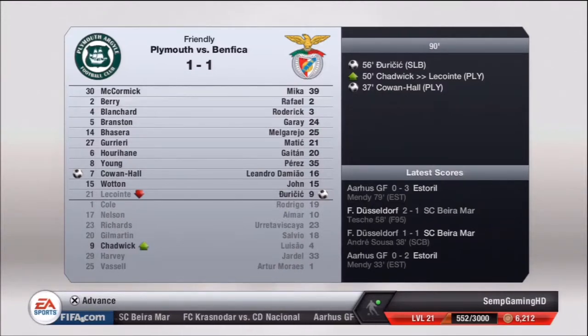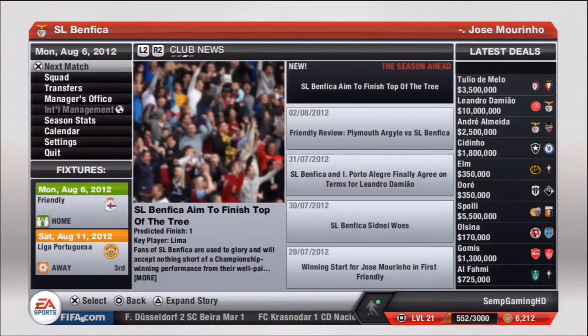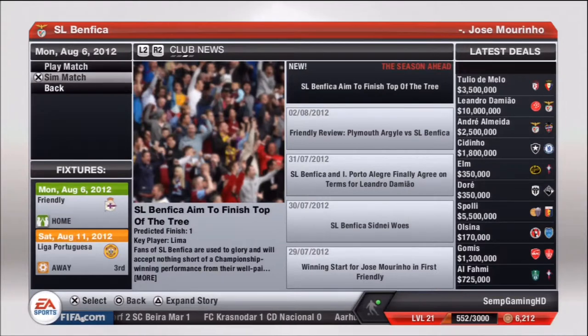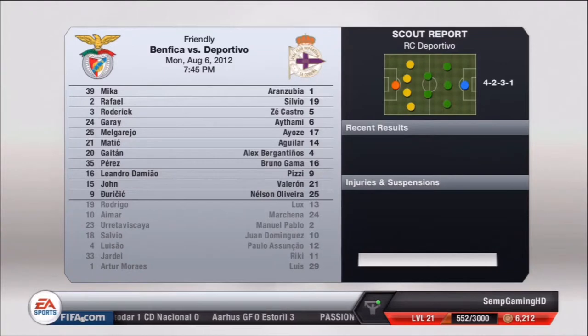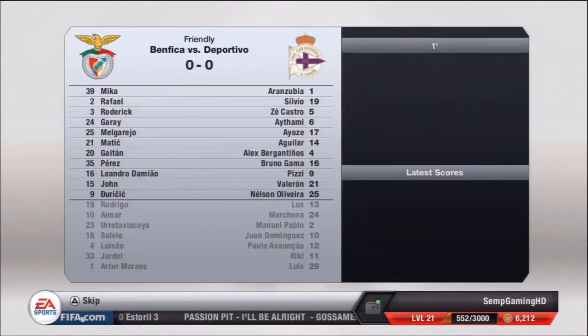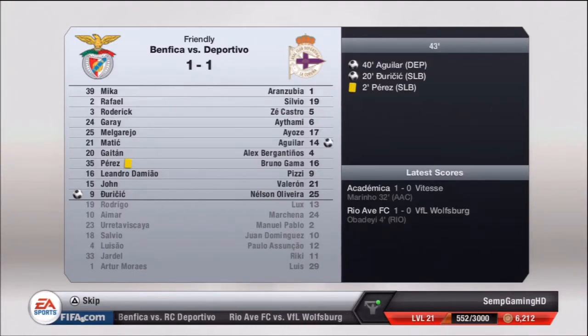I know the potential that our players have and what we're capable of this season. Talks have broken down between Carlos Martins and Hanover, so he will stay in our squad. On to our last friendly match against the Spanish club Deportivo, who play in the Liga BBVA. Some of their standout players include Nelson Oliveira, who I think is on loan there from Benfica. Juricic gives us the lead after 20 minutes.